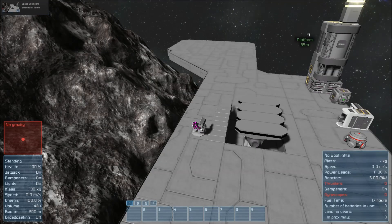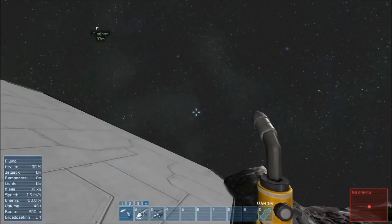All righty, everybody. Hello and welcome back. I am your host, Ramadi, and here we are back in Space Engineers.